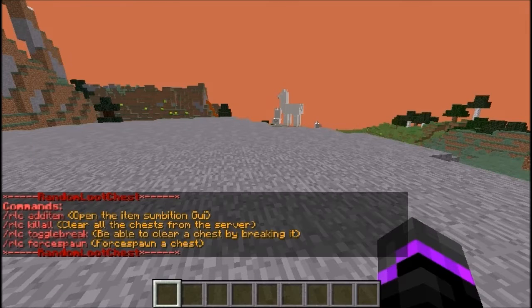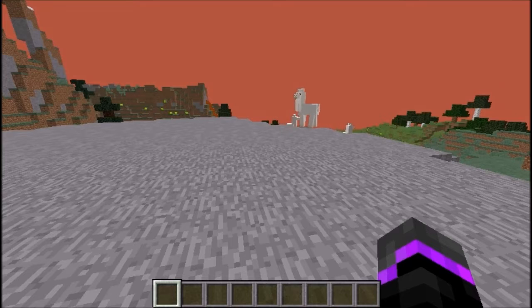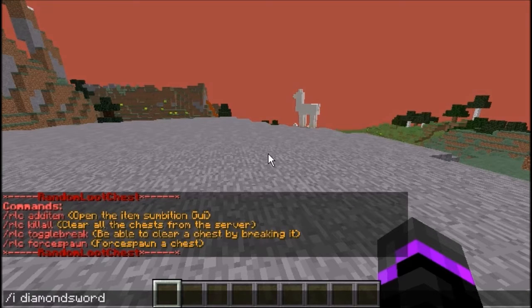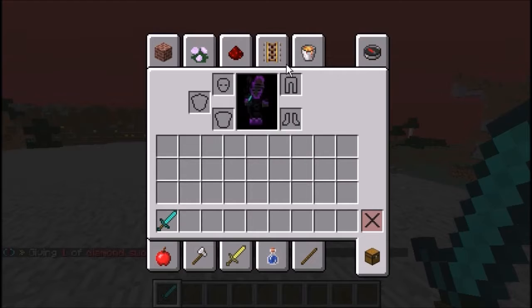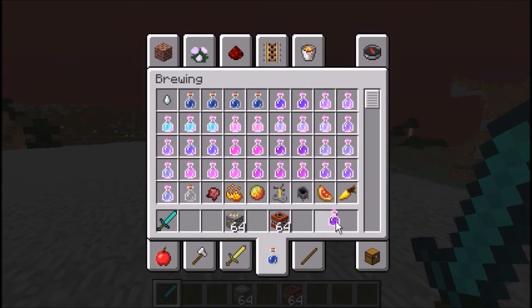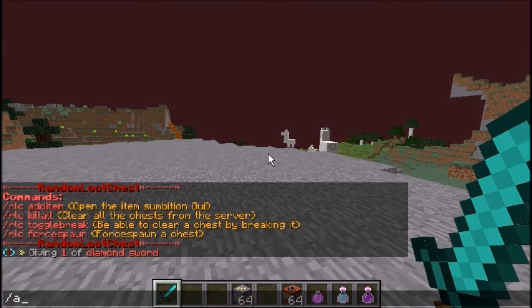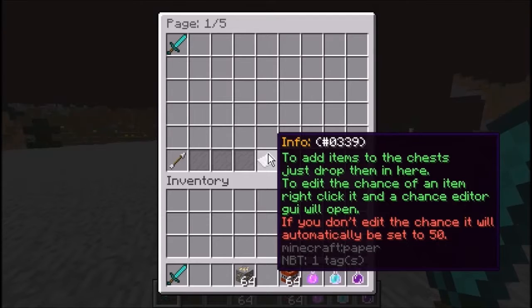The main command is RLC, which brings up the main menu. You can do RLC add item, kill all, toggle, toggle break (to allow breaking the chest), or force spawn a chest. To add items to your random loot chest list, you need to put them in your inventory first. I'm going to give myself a diamond sword, some TNT, and some potions — harming, weakness, jump boost, and regeneration. Get whatever items you want in your inventory before running the add item command.